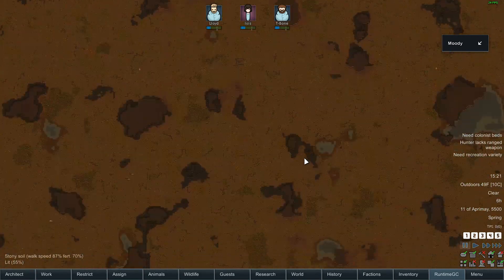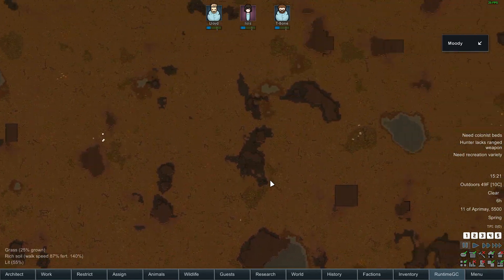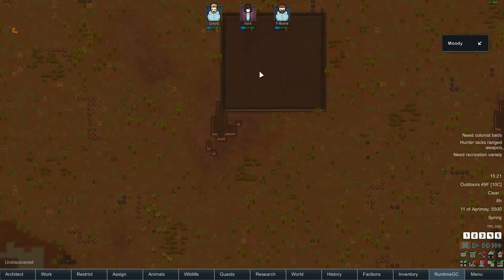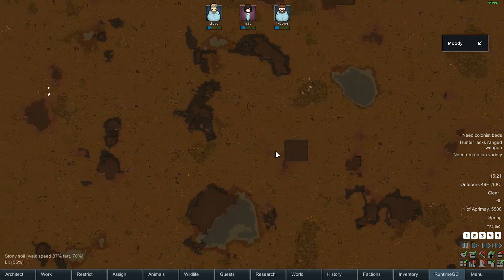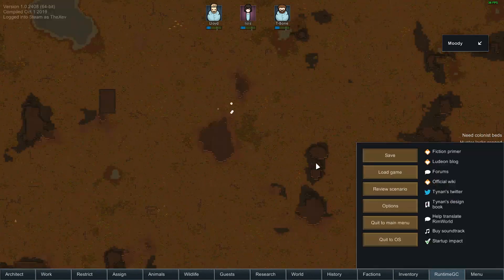I should be able to find some good farmland. That couldn't possibly be ancient danger, could it? No, that couldn't be ancient danger, could it? No. I did not make this a commitment mode save, so I'm gonna save it.